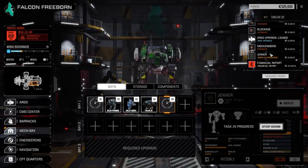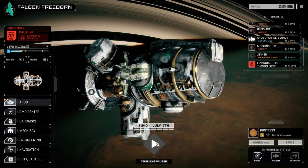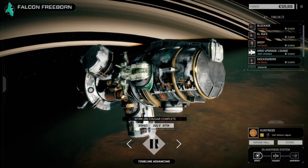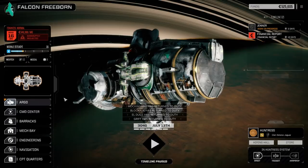Cougar is up in one day. I also splurged for a lounge because we had the C-bills and it's plus one tech and plus two morale - definitely handy. Not that we're burning through a lot of morale right now in battles, but we will soon enough. Let's get six days going here.